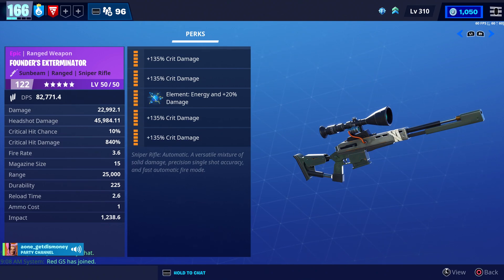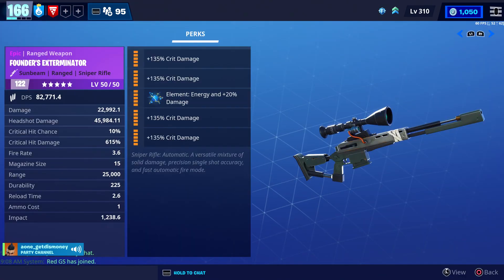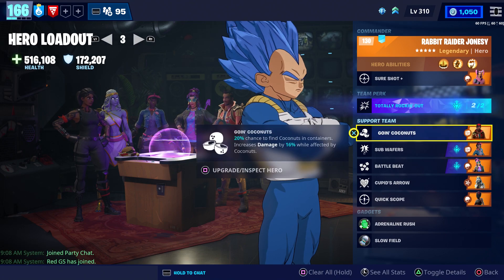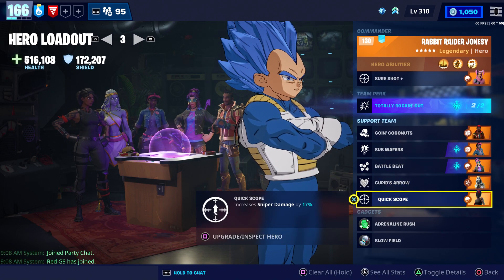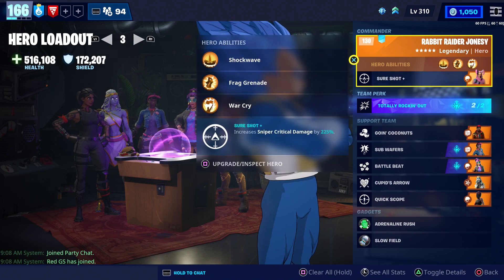If you look at the stats on this, we got 840% crit damage. Keep in mind some of that is because we have Rabbit Raider Jonesy as our commander. Without him we would have 615% crit damage. We're going to be using Rabbit Raider Jonesy as our commander, and for the rest of our loadout we're going to be using the Totally Rockin' Out team perk. For our support team we have Crossbones Barrett, Mainstage Queen, Breakbeat Wildcat, Stoneheart Farrah, and Redline Ramirez. Also, Red's going to be joining us and he's using Boom Base to increase our crit rating a little bit.